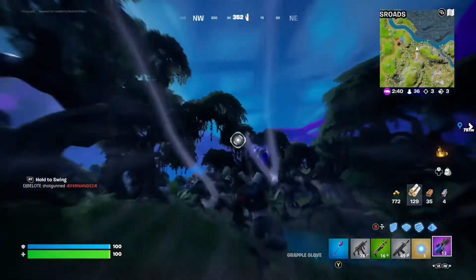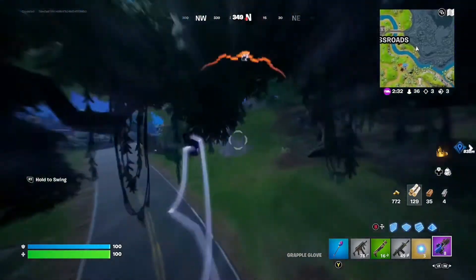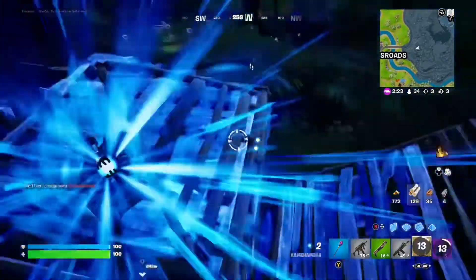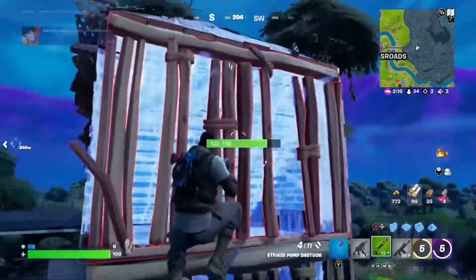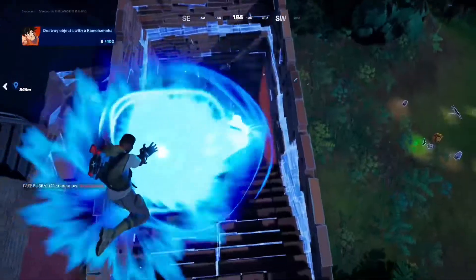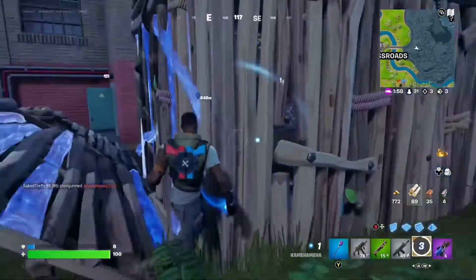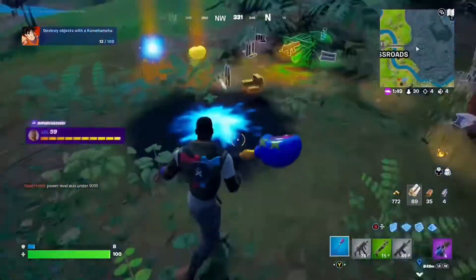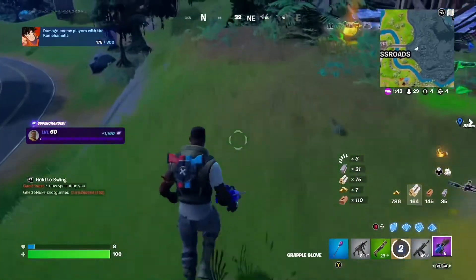There are players over here — let's show off how good this mythic is. We're waiting for it to recharge. We did miss which is not great. We have one more shot left in this thing before it breaks. We want to try to kill this guy with the mythic — and we just beam him. There we go — insane! It can one-shot if you hit all your shots. This guy had one too, so we'll grab his mythics as well.